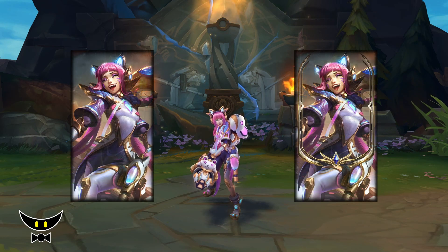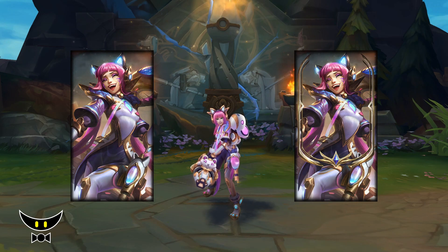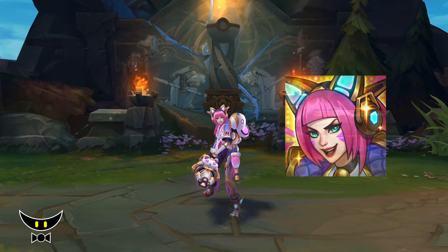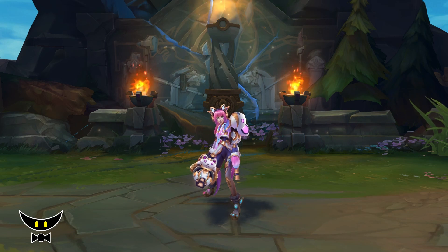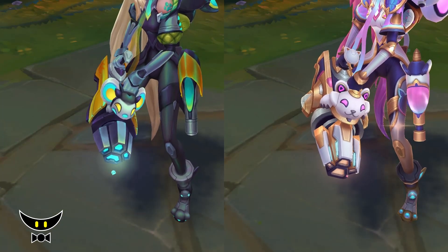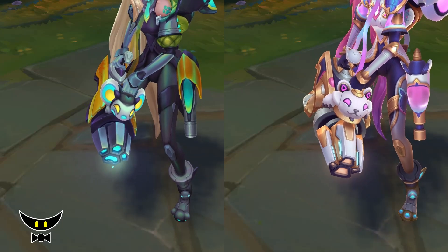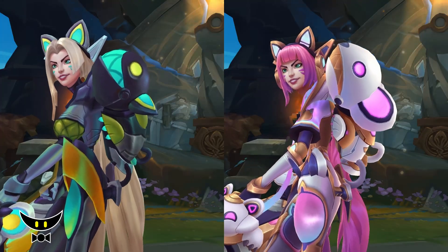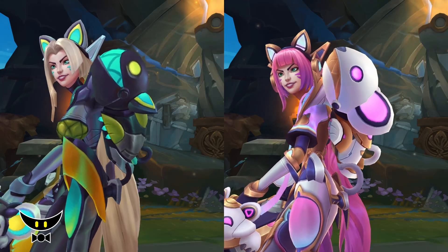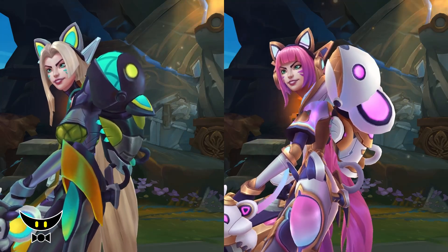The Prestige Edition on the other hand is a lot more interesting for me. She has better details and textures all around, and I think I prefer the color palettes of the Prestige over the regular one. They also swapped the cat and mouse, and at first I thought it was a great idea, because by doing so the Prestige would feel less like a chroma. But without changing all the visual effects and sound effects, it kinda ruins the skin.